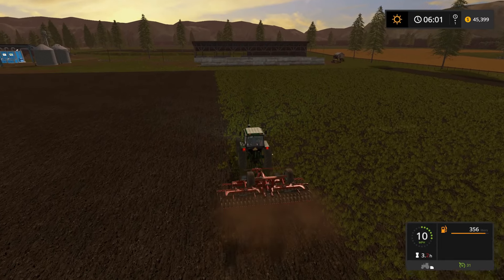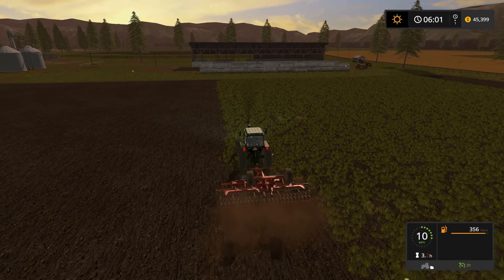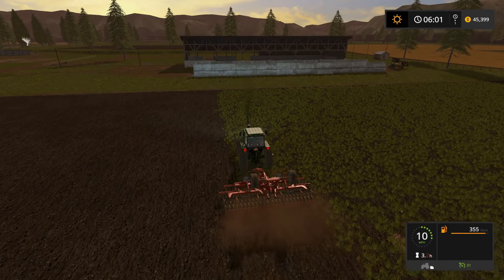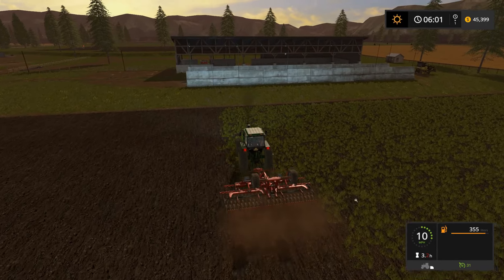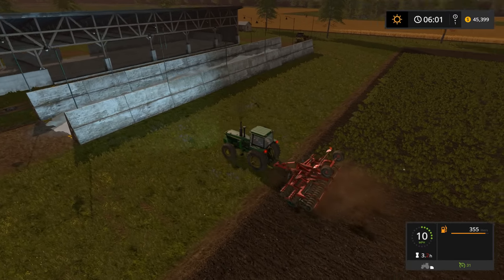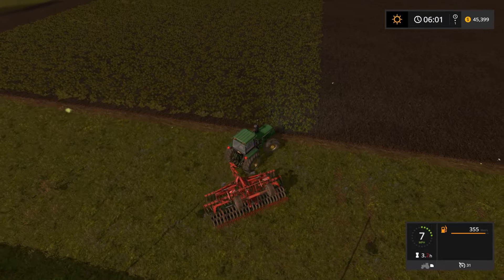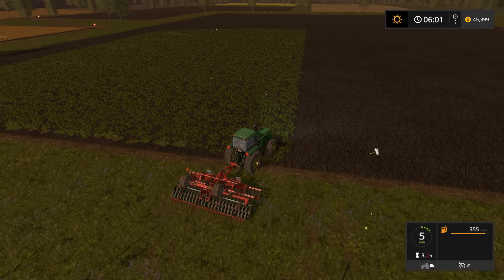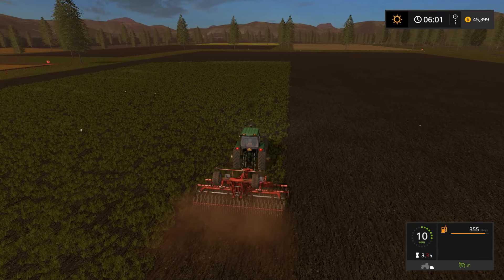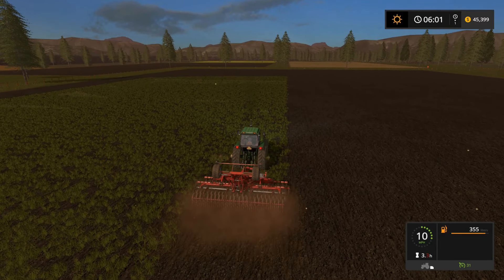Especially when the field is plowed you can see the wheel ruts. When it's not cultivated it's a little harder. That seeder you're using does the cultivation so it makes it a lot easier. I'm mostly out of cab view on Old Streams because of trees and things, but in this session I've been in cab view and it's smooth - I'm not missing anything.